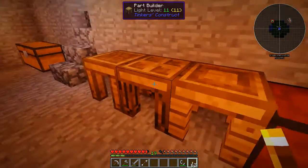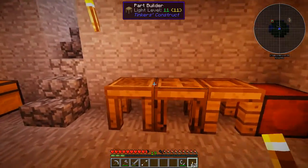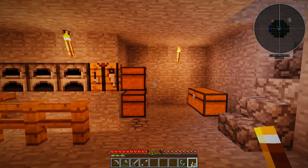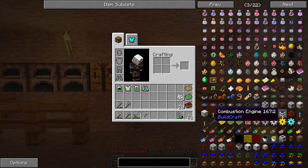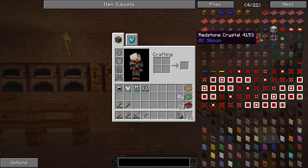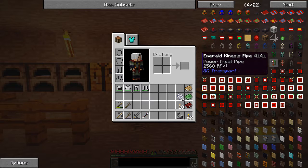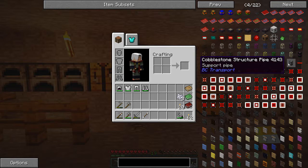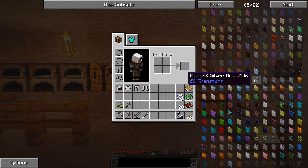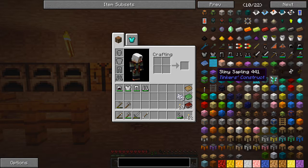The next mod: Tinker's Construct. We have that in the game just to be able to make more awesome tools like self-repairing pickaxes and all that stuff. Yes you can enchant them, but you can do more stuff with that. We also have BuildCraft to get all the lovely redstone engines and the piping systems. I want to play around with this — it's been a while since I tried that. The last time I personally played Minecraft was before they had sticky pistons in the game.